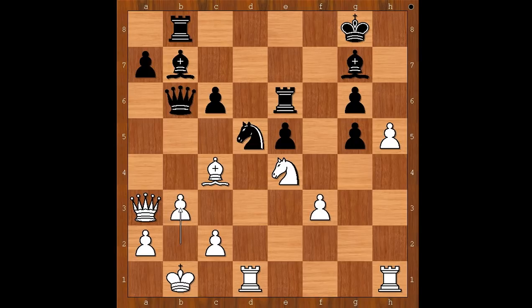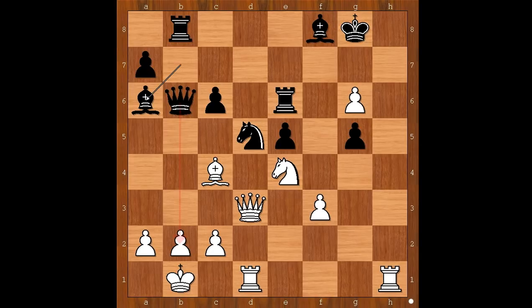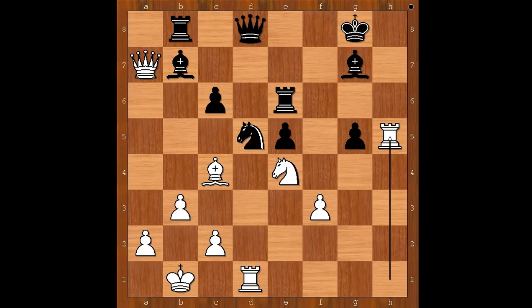Rook to b8, and now b3. If h takes on g6, then bishop to f8, and if the queen goes, say, to d3, then bishop to a6 is unpleasant. So we have b3, taking care of the king. Queen to d8, queen takes on a7, g takes on h5, rook takes on h5, rook to g6, rook takes on g5, rook takes on g5, knight takes on g5 — black to move.